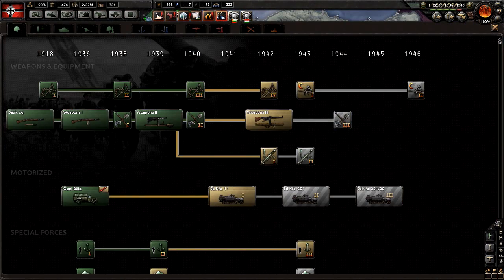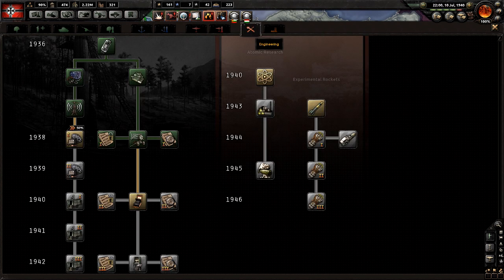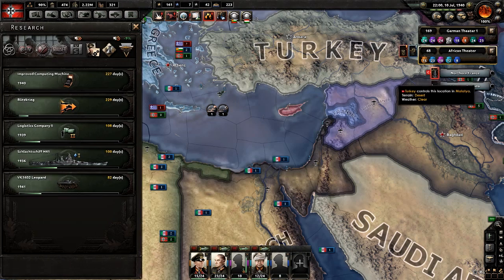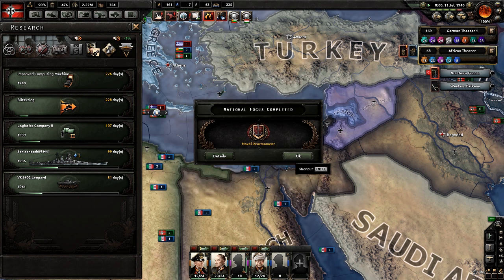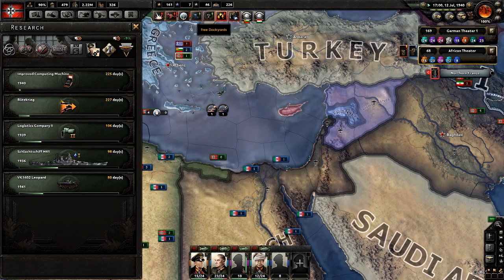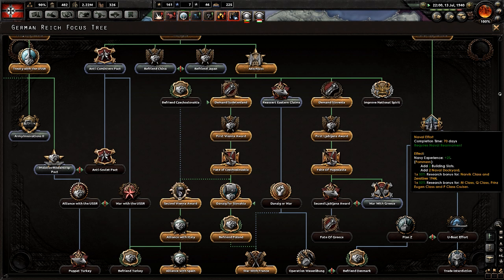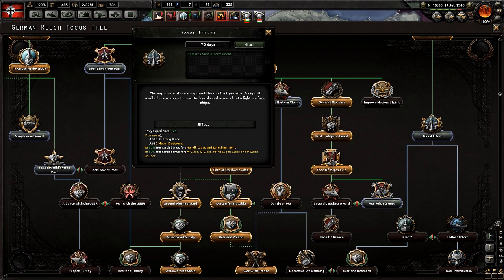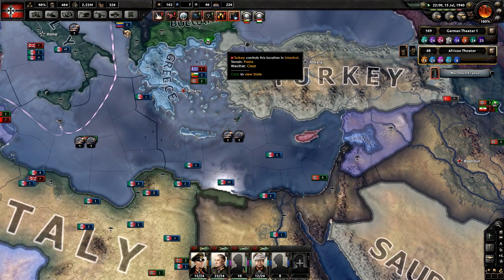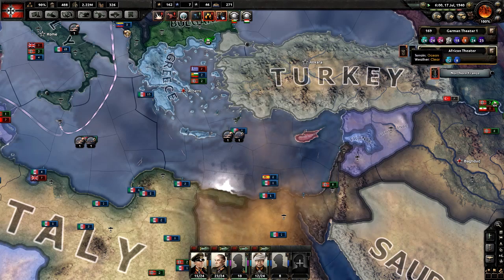We have to research — we have not been doing this at all and we need to. We got an ace and we got our navy focus. Let's get a navy effort in. Oh wait, we've already started it.